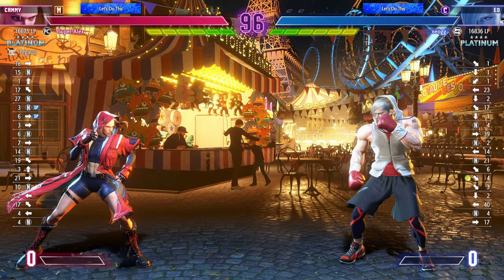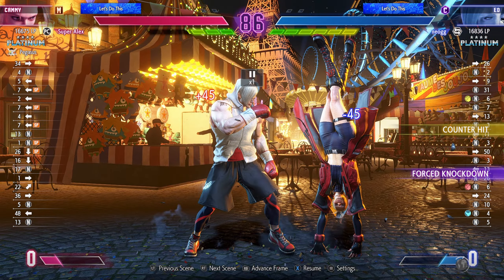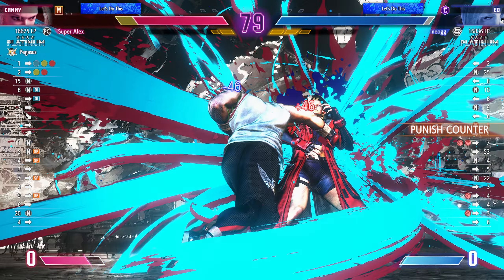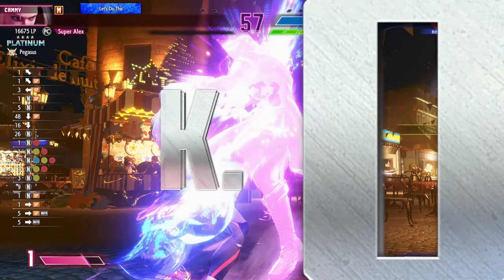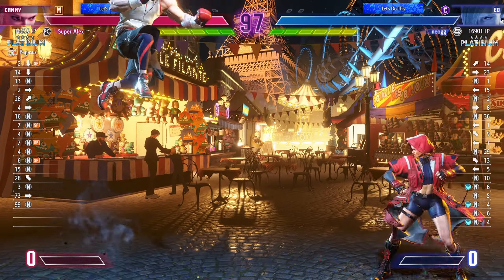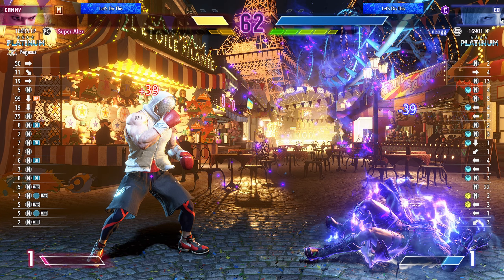Okay, one thing is you're jumping back for no reason. That DP on first knockdown — that in neutral is not good. Spinacle is kind of good and bad, so be careful. Jumping out the corner, I like that. But the hooligan got you killed again — you can't be doing that. There it is again, you got hit again.